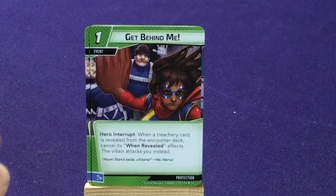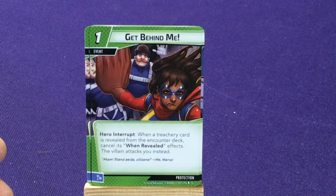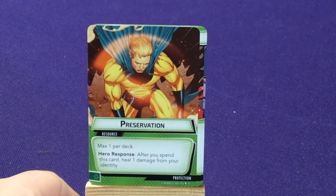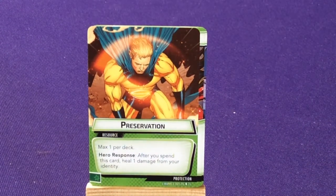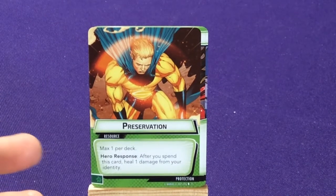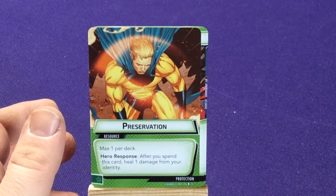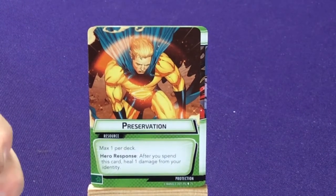We have three copies of Sidestep — Hero Interrupt Defense: when you would take any amount of damage, prevent 3 of that damage. If you paid using an Energy resource, deal 1 damage to the enemy. I like how all these defense cards hit right back — lots of retaliate, that's pretty fun. Two copies of Get Behind Me: Hero Interrupt — when a Treachery card is revealed from the encounter deck, cancel it and its un-revealed effects, and the villain attacks you instead. Then you can use a defense to prevent it. And one copy of the Preservation Resource — max one per deck — Hero Response: after you spend this card, heal 1 damage from your identity. These cards first came out in the Mad Titan's Shadow set as part of the Adam Warlock deck, one for each color, and now they're slowly being added into regular character decks.